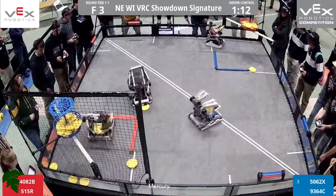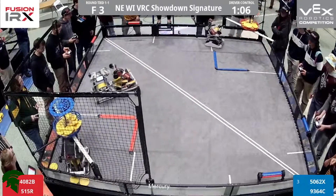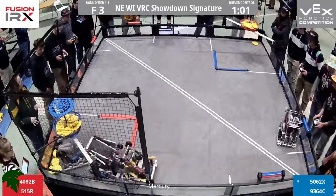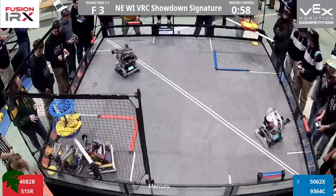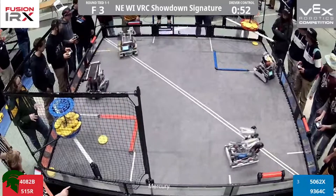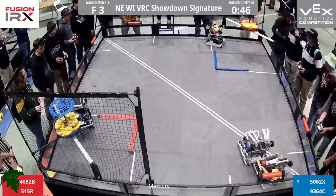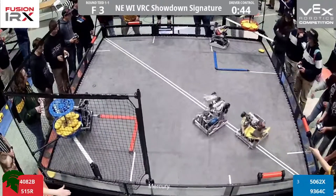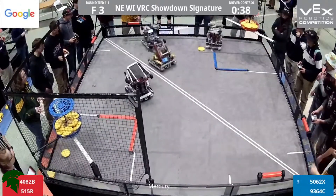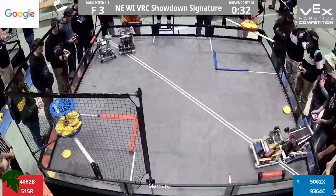5062X taking another disc — looks like they have two in there, getting a third, a quick turnaround. But 5-1-5-R making their life just a little bit difficult. 9-3-6-4-C in that low red goal, trying to do anything they can to score. And 5-1-5-R — you want to talk about a kid who can drive some killer defense, it's the driver from 5-1-5-R. He is showing how it is done to play defense here in VEX Robotics. 4082B: two in the robot, one up, one miss, one up, one in. Nice job by them. 9-3-6-4-C a few in their robot as well, unfortunately missing just narrowly. 5-1-5-R doing what they can to make sure those discs stay out of that blue alliance basket.